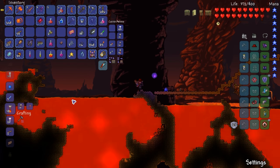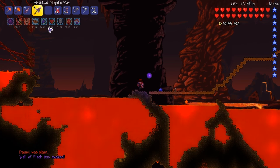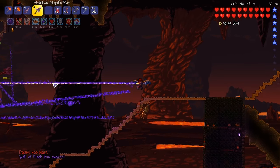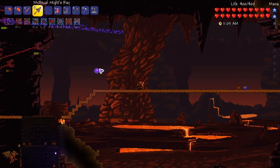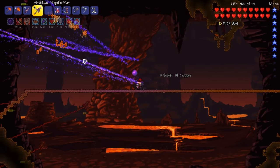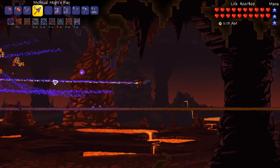I'm gonna throw this in and we're gonna buff up. So I've got well fed, mana regen because I couldn't get a mana power, iron skin, regen, rage or wrath, and that is about it. I've got to make sure that I give time for my mana to regen. This is already working out pretty well. I've also got heart reach as well, which is a good one to have.